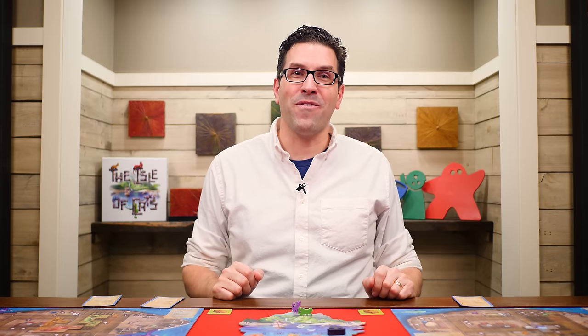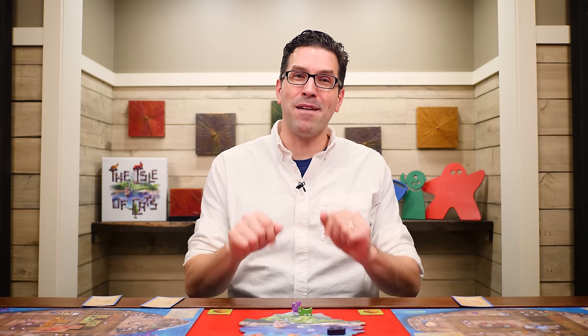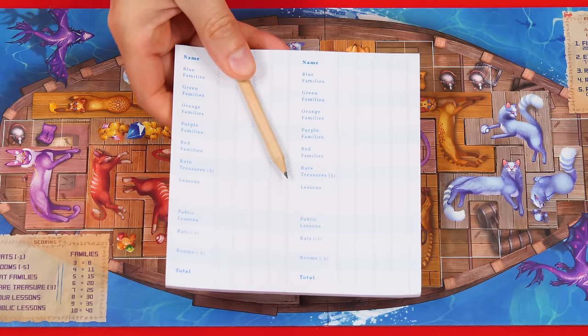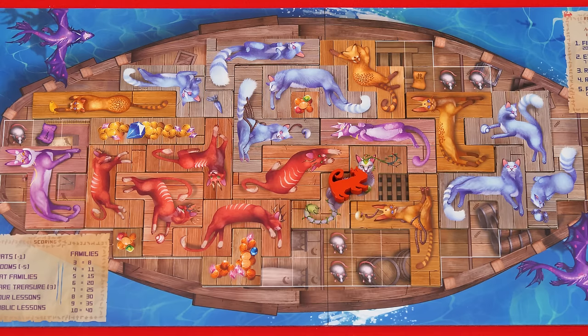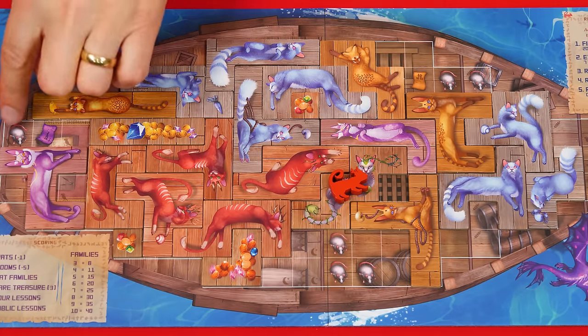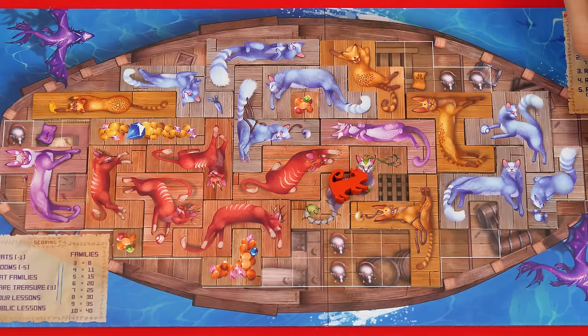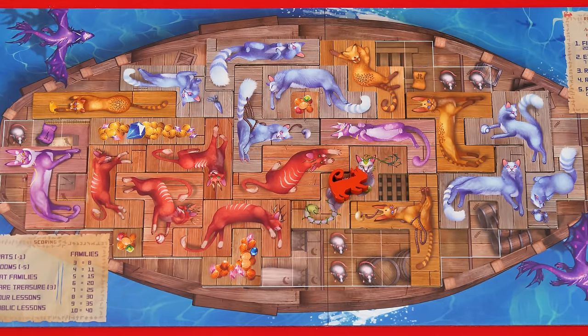Once you complete the final day, it's time to calculate final scores. The game comes with a score pad and pencil. First, you lose one point for every rat still visible on your ship. You also lose five points for each room that is not completely filled in — the icons within the squares help you identify which rooms are incomplete.